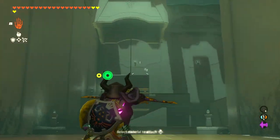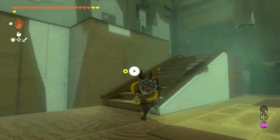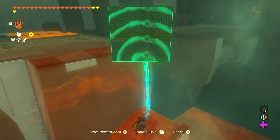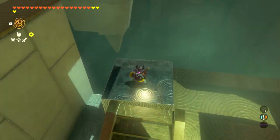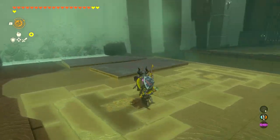This one's quite fun — you're going to have to break the string on this thing. You're going to be breaking strings a lot, and at this section you're going to use ultra hand to raise this block, move it up, then raise it back and put it down here. Then we're going to use recall on it while standing on top so that it goes there, and you can just jump across nice and easy.